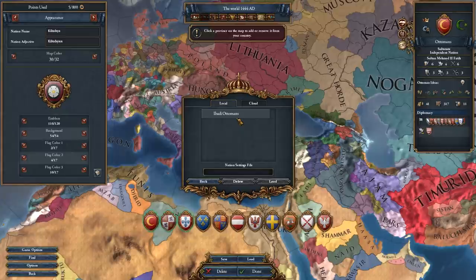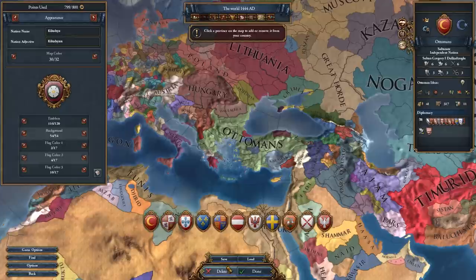If you make it to this screen, you are in the clear. Make sure your intended nation is selected on the right and load your ideas onto it. Now delete your custom nations and play as your OP nation with busted ideas as an Ironman.